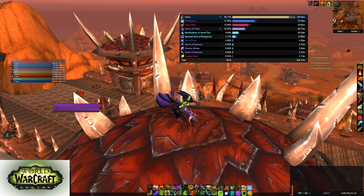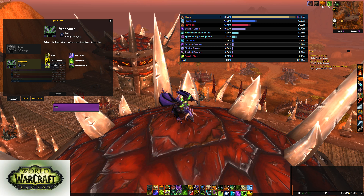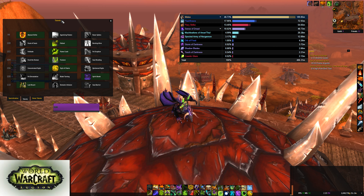Before we look at the fight, let's go ahead and look at talents. For this fight I recommend using Abyssal Strike, Fallout, Flamecrash, Fracture, Sigil of Chains, Spirit Bomb, and Last Resort. So that's the basic talent setup.